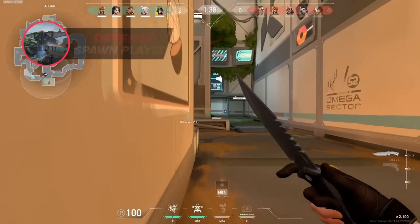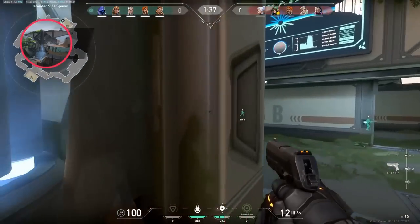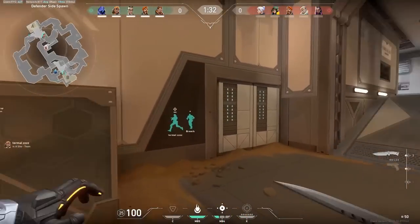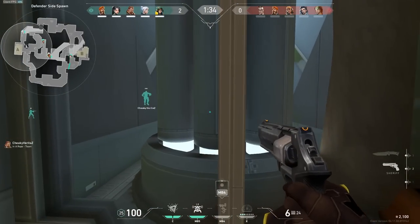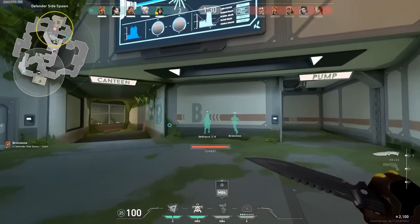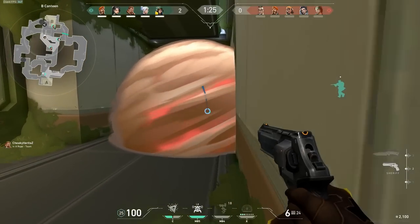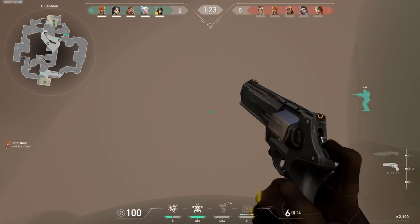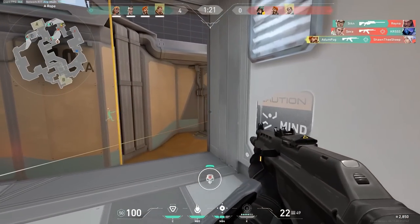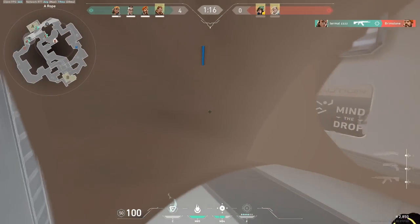The next idea is another Fracture special: dedicated spawn players. When playing Fracture, most of the time you'll have your Brimstone standing in the middle of spawn with his iPad out. Of course, this is to play smokes on either side, but even if you don't have a Brimmy, having a spawn player is not a bad idea. Rotations on Fracture are quick, but if you're playing in spawn, you'll literally be on either side within 4 seconds of your teammate spotting an enemy — a great way to play on both sides at once. Having one or sometimes even two there is not as troll as you might think.